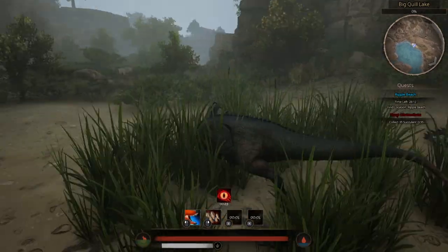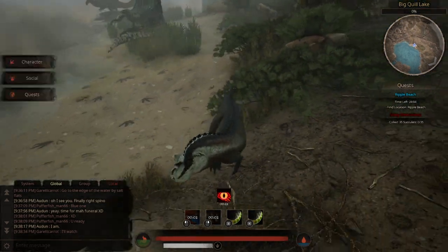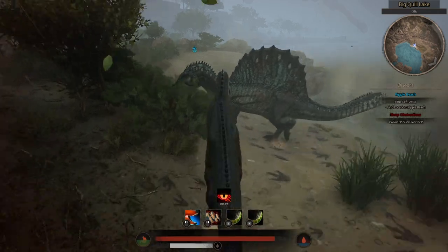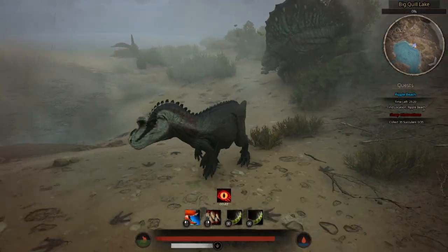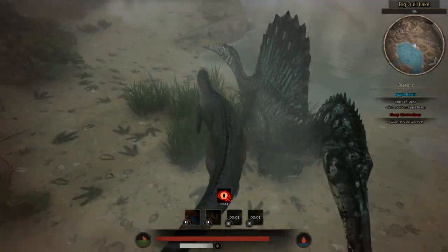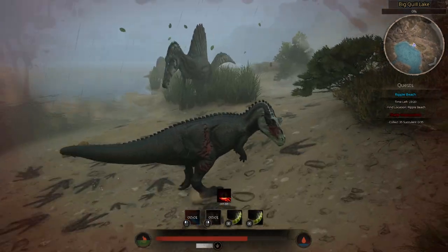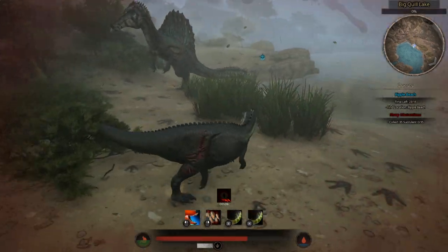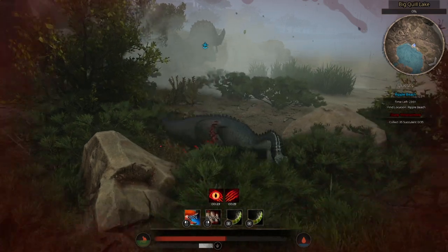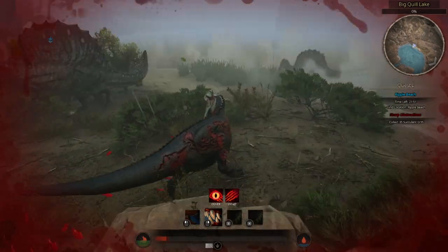Before I give any strategy on how to fight an apex, I firstly want to say that if you're a beginner player, you should definitely avoid fighting apex players, especially if you are alone. Even if you're in a pack, it is extremely dangerous, and it's even worse if you play against an apex player who knows what they're doing. A smart apex player knows that chasing you would be a waste of time and instead just lets you run circles around them, letting you tire yourself out and waste your stamina while they're just tanking it. And when you're low on stamina, that's when they'll start playing more aggressively and you'll be most likely forced to leave the battle. There is the possibility of leaving the battle, healing up — since you do heal passively — and coming back for more, but it's not like they won't heal too.